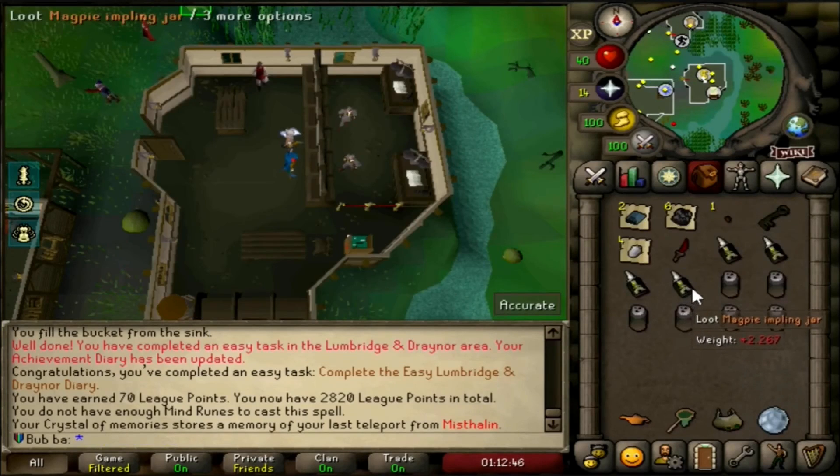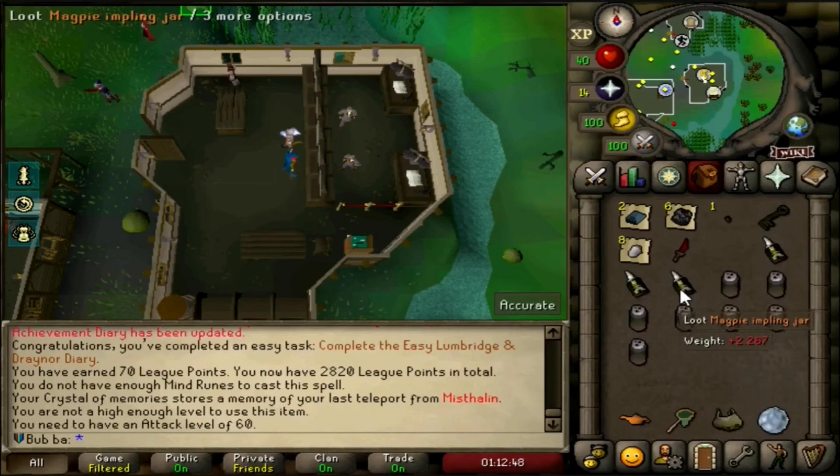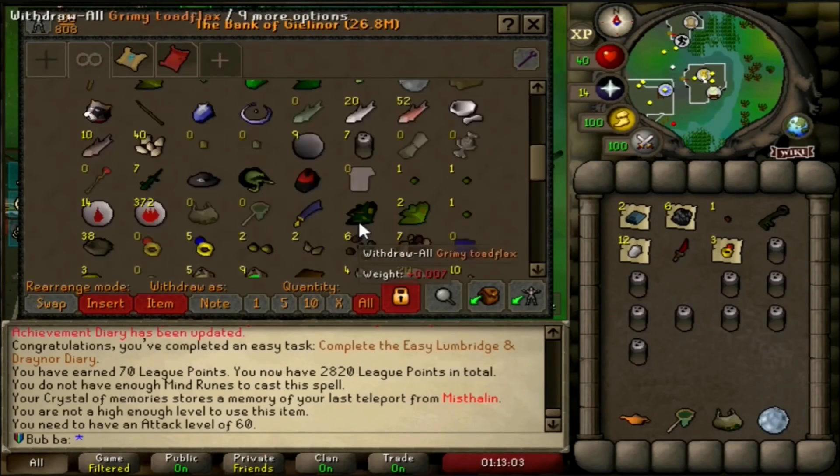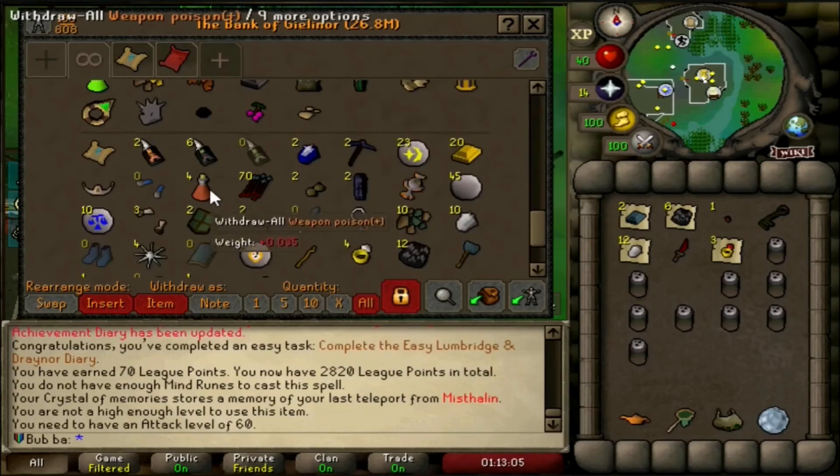Before we hop into the next tip, none of these tips are in a specific order, meaning the first or last tip are not the most important. In reality, depending on your playstyle and your strategy, one of these tips might be more beneficial than any of the others.